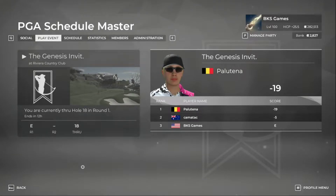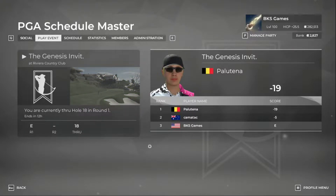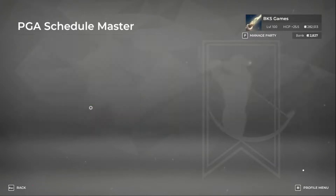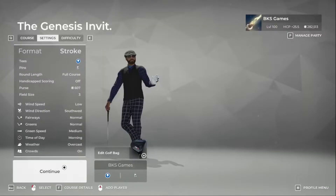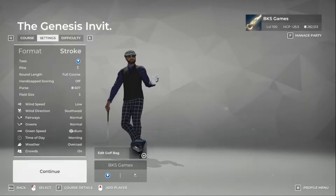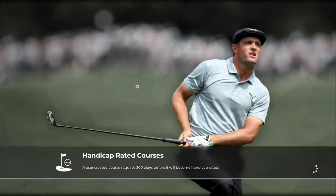Welcome back, here we are round number two at the Genesis Invitational Country Club. We may choose Chemtech as a partner on this one. Appreciate you tuning in, hope everybody's enjoying their Saturday. We're going to look at low winds, normal fairways, normal and medium greens with master swing difficulty. Hit that subscribe button if you can, join the club with the other followers we have.